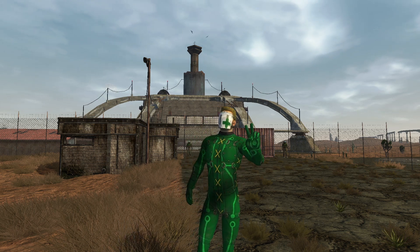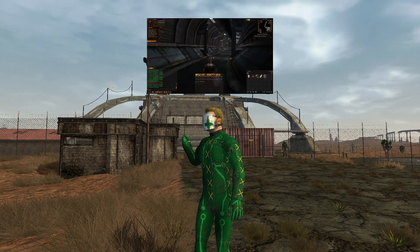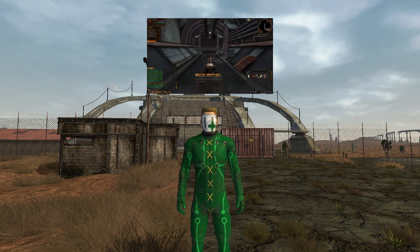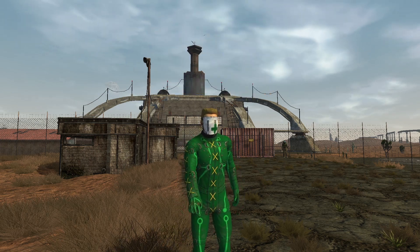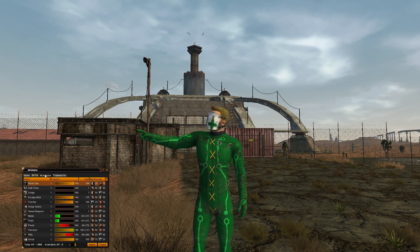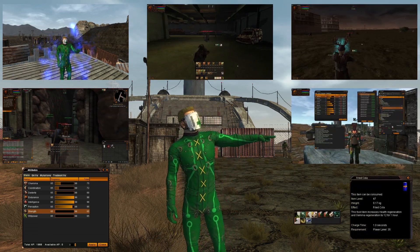Hello everyone, Junk Shop here, and welcome to my Beginner's Guide to Fallen Earth, Part 1. If you need a more basic how-to-play guide, then I recommend playing Fallen Earth's tutorial all the way through and/or reading all of the game's help tips. If you'd prefer to watch those instructions, then I've also uploaded a separate video doing exactly that. Link in the description. In Part 1 of my Beginner's Guide, we'll discuss character build basics, combat, skills and mutations, crafting, and buffs.